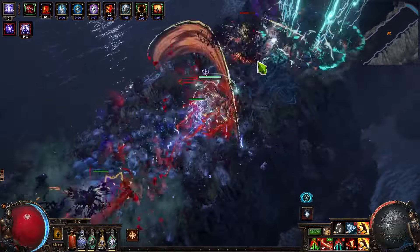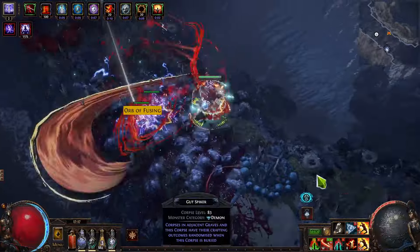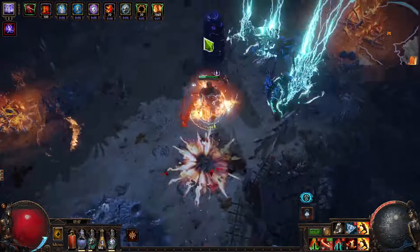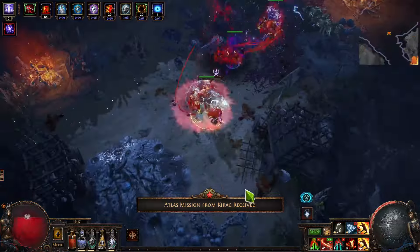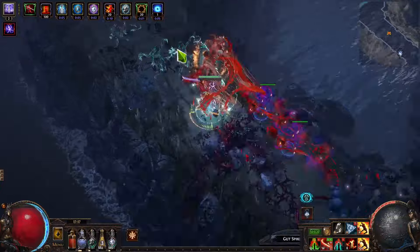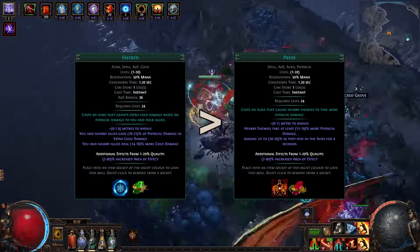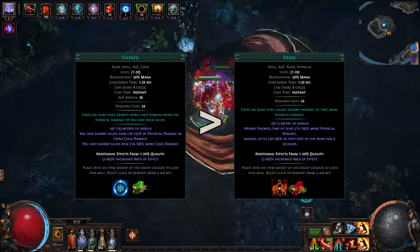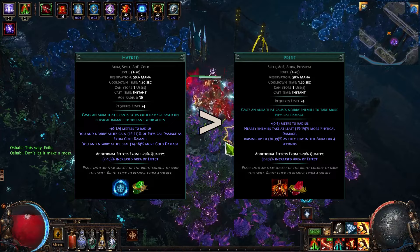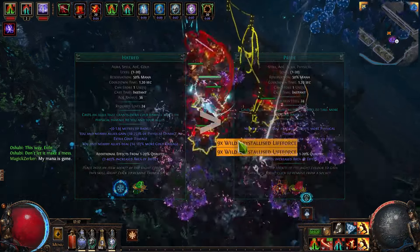All of that together makes the cold version much tankier, because you can freeze enemies and if enemies are frozen, well, they just can't do damage to you. I think you can do even more damage too, because it's much easier to stack different debuffs against cold resistance of enemies, such as Frostbite for example. I also think that Hatred is pretty much a stronger aura than Pride in any case. So if we are going cold, we can just utilize Hatred, which provides some amazing bonuses, and I think it's just the stronger version overall in both damage and survivability.